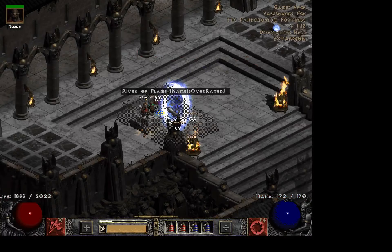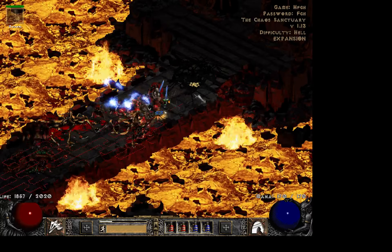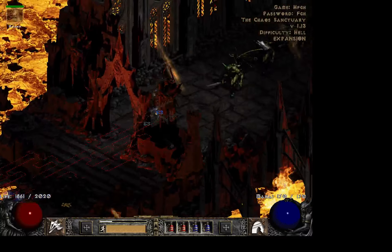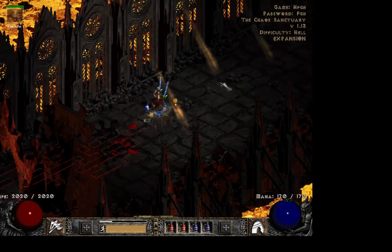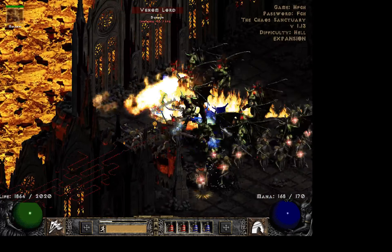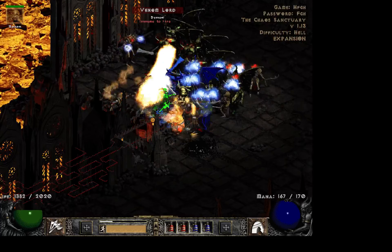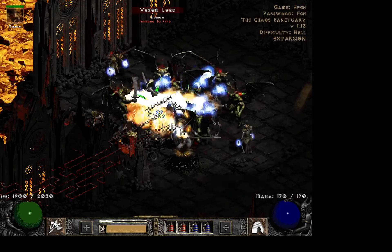Just gonna get my Merc with me — he got a little stuck. Let's clock the time and begin. Let's hope we can clear it in about 3 minutes. As you can see, I take a lot of damage right now and I'm also getting poison, but it doesn't really matter too bad — my leech is insane on this character.